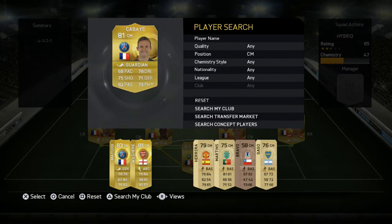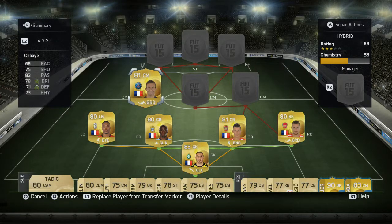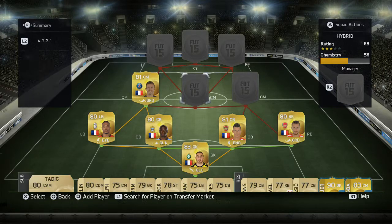Then our first centre mid is Cabaye — a very good player who obviously played for Newcastle last season and is just as good this season. Not as many people use him now that he's gone to PSG; last year you'd have seen him in a lot of BPL teams. But he's even better than last year: 75 shooting, 82 passing, 78 dribbling, 71 defending, and 73 physical. A very solid player this year.